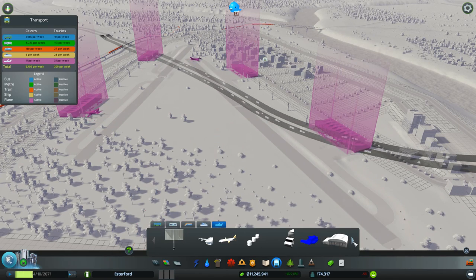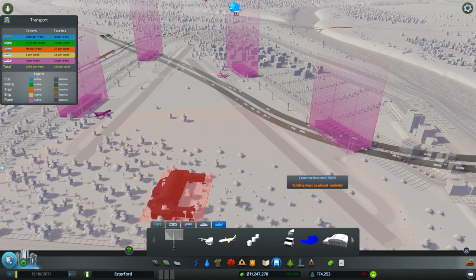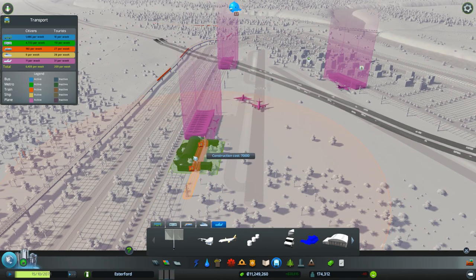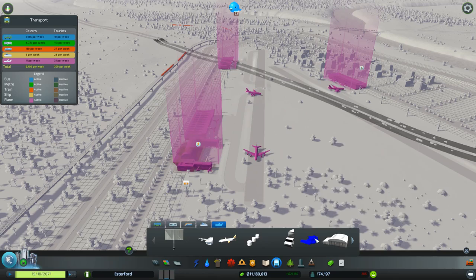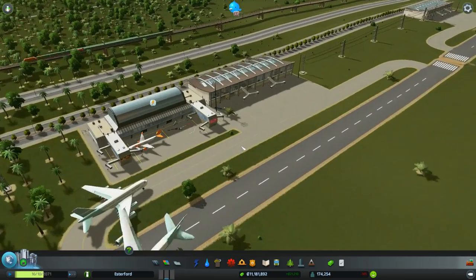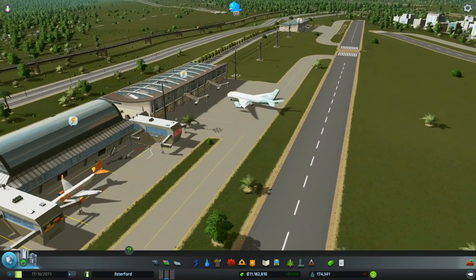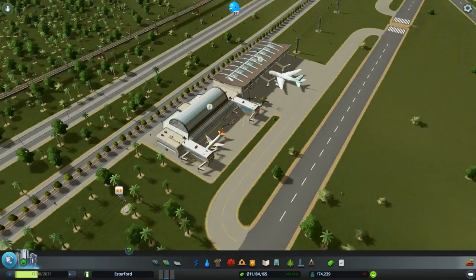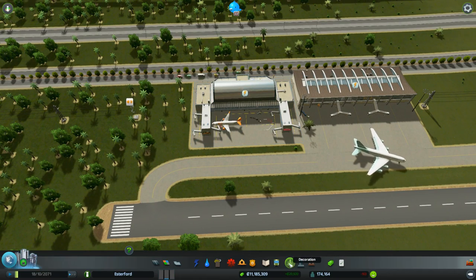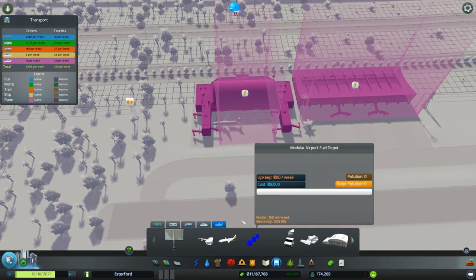If we go over here to the airports, we've got a whole bunch of new airport assets and they're really, really cool. We can put in things like this — it's called the Airport Main Terminal. Let's see what it looks like. As you can see it's a different style, and it's just staggeringly cool. We're going to build this up into our major league international airport.